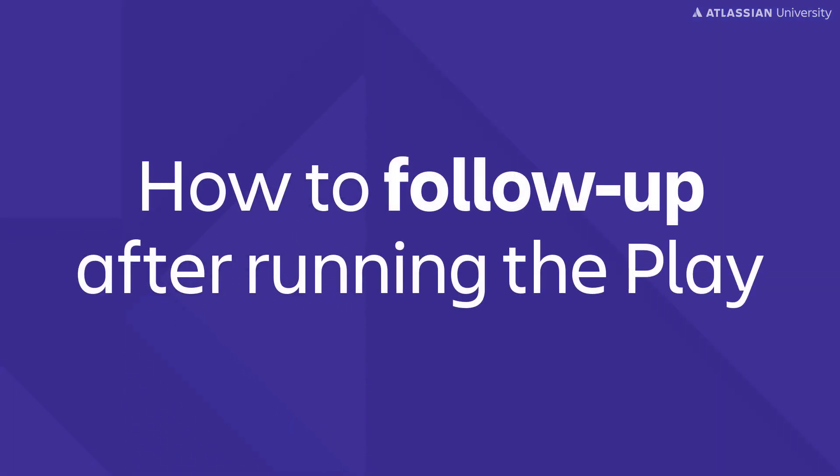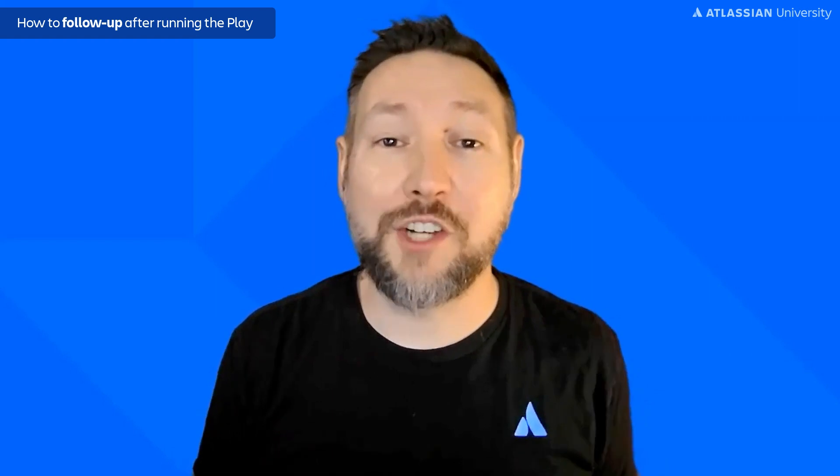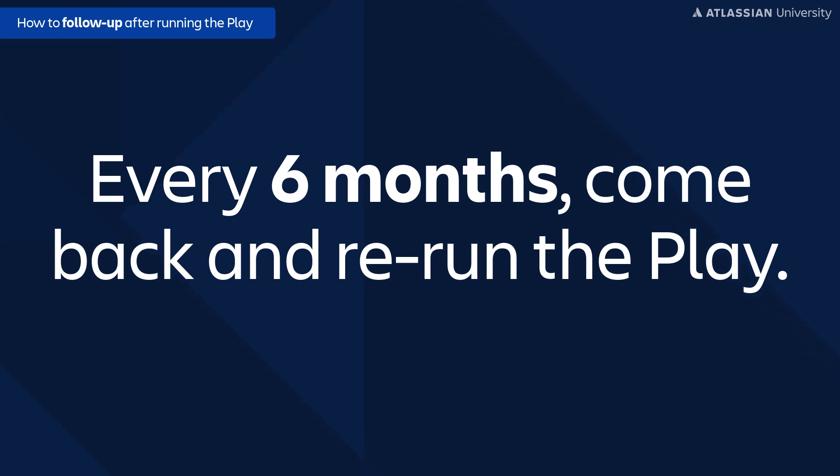For those critical teams — your top five — make sure your relationship owners are actually doing their job and building those relationships. It could simply be a meeting to talk about how you want to work together, or a regular session put on the calendar. Whatever the case, make sure there's some sort of connection happening. Just like a retrospective, I recommend teams come back and reflect on their network of teams regularly — maybe every six months, come back and rerun the play. Your relationships will have changed over time: some may strengthen, some may weaken, and new ones may emerge. Your network of teams is evolving, so you need to continue to evolve with it.